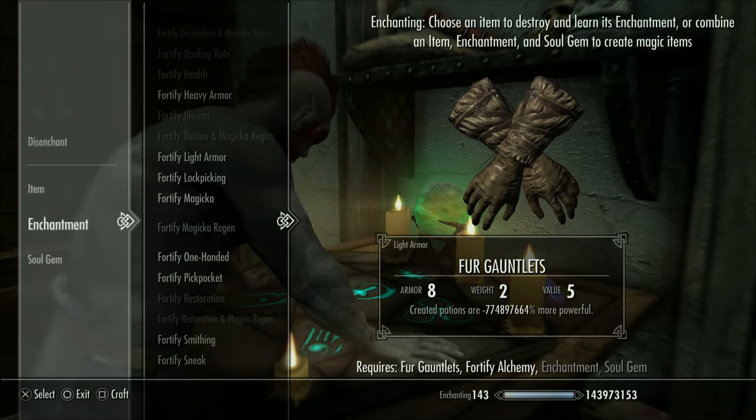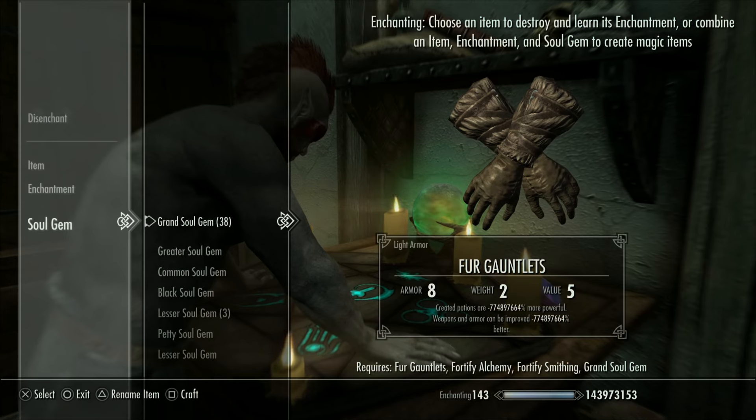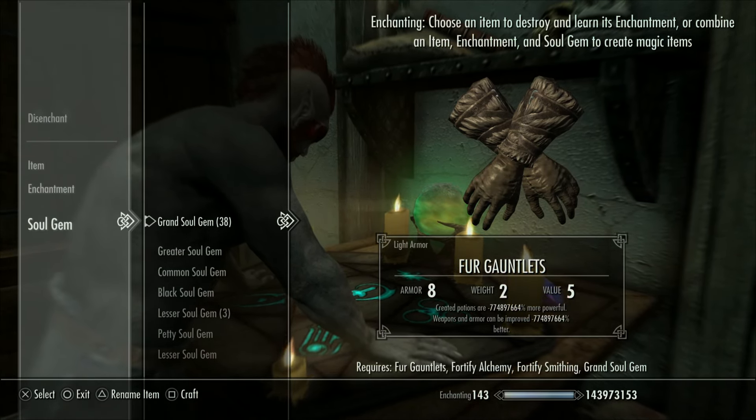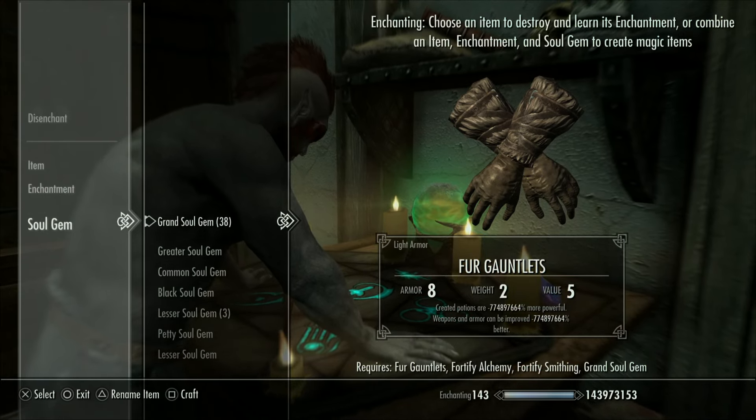And if you have it at 100, then you can put smithing on there as well, and then boom — you have the perfect smithing and enchanting set that you can continuously upgrade. Or once you finally get to this negative area, I'd say stop, because you blue screen a lot.